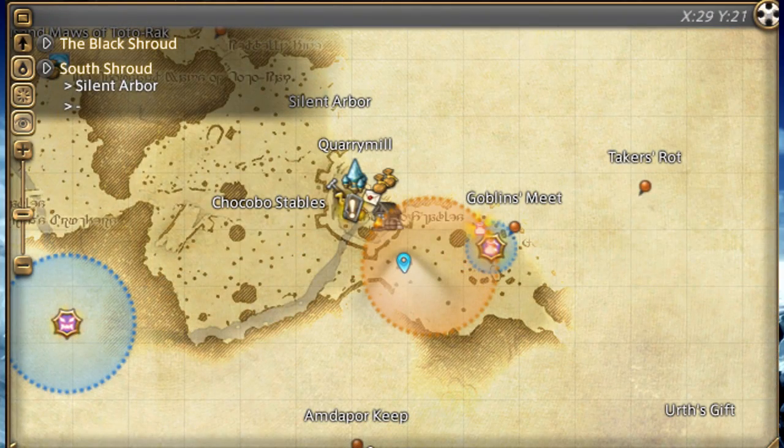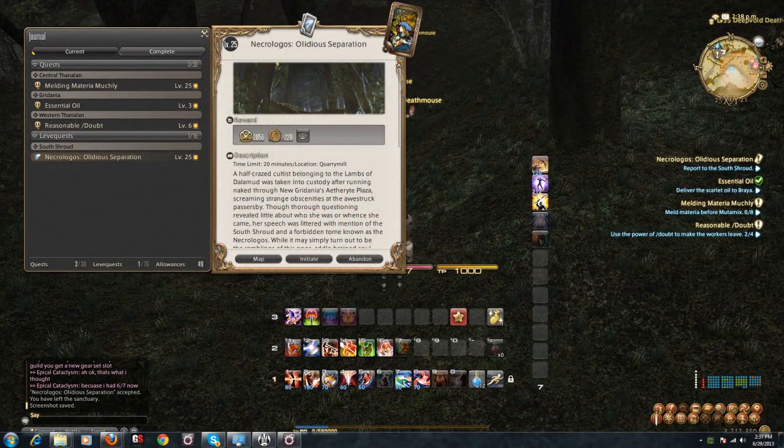So once you have your four quests — let's say you're just a marauder or some battle class — and you select your four battle quests, where do you go and how do you activate them? Well, after selecting one, if you look on your map there'll be a designated area. Go to that designated area, then open your journal. For those who don't use the journal, just press J and it'll come up with a list of quests, with your leave quests listed at the top.